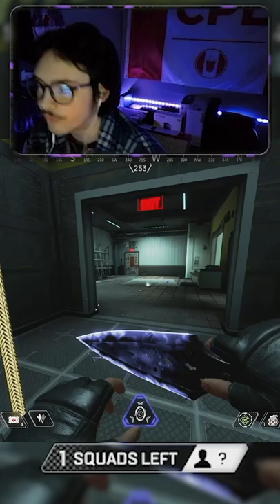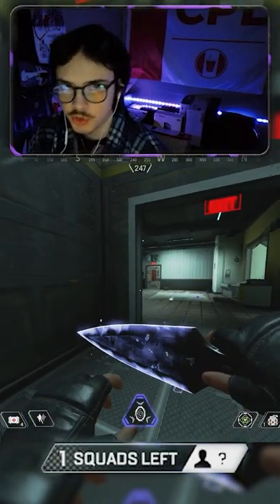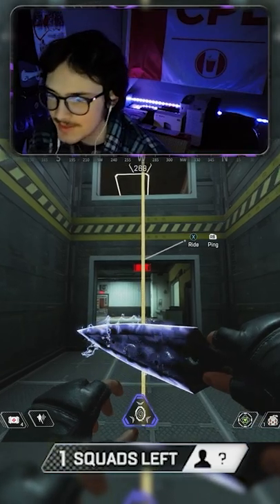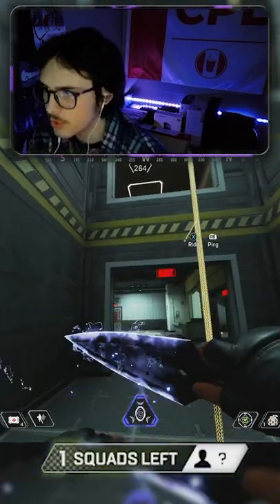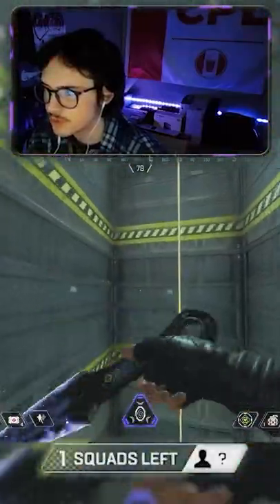So this is the actual input for a super jump. It doesn't matter what platform you're on — the input is going to be interact, jump, jump, interact, and then double jump as fast as you can. It's a super fast mechanic. On controller, what it's looking like for me, it's X, A, A, and it just launches you straight up.